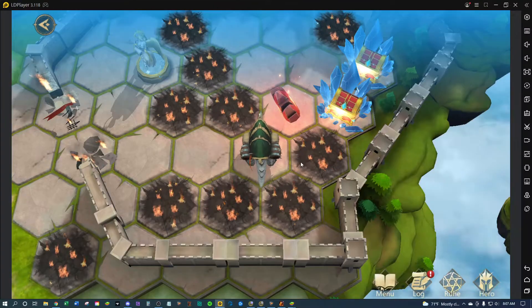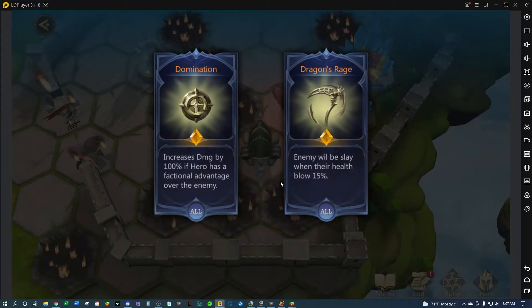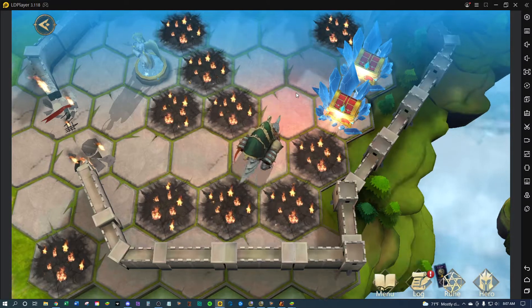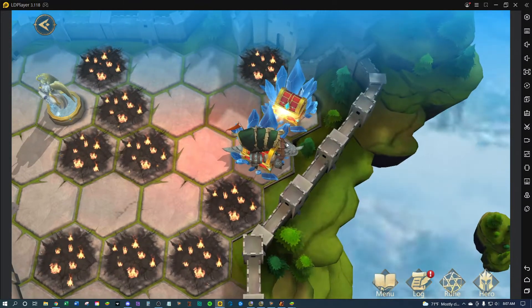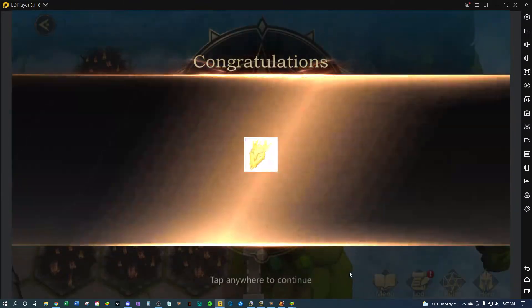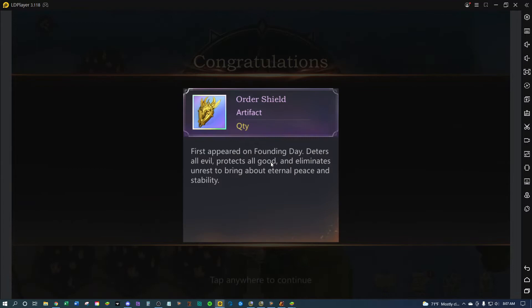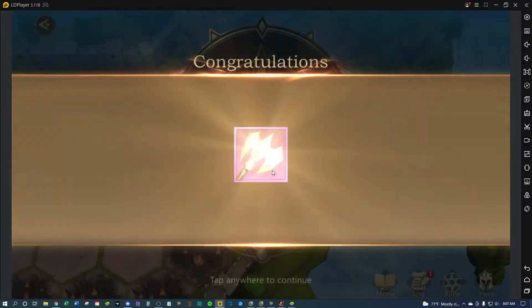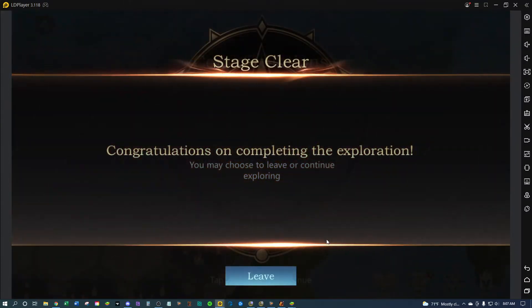Now we get some rewards. These are very hard to get, so that's cool — an artifact! That is my first artifact so I'm pretty happy about that. And an axe as well.